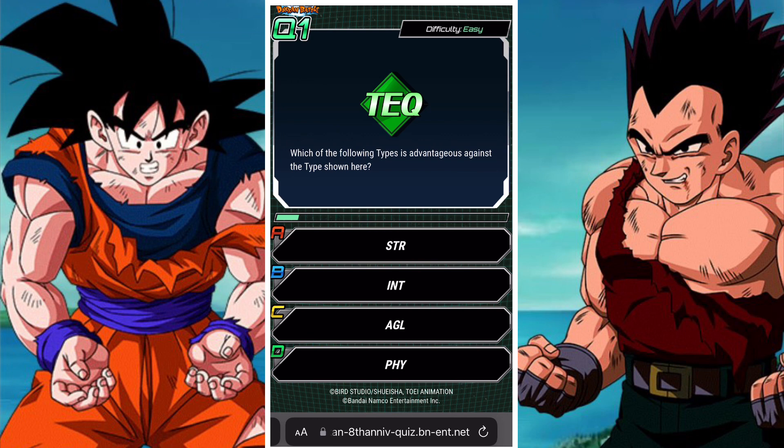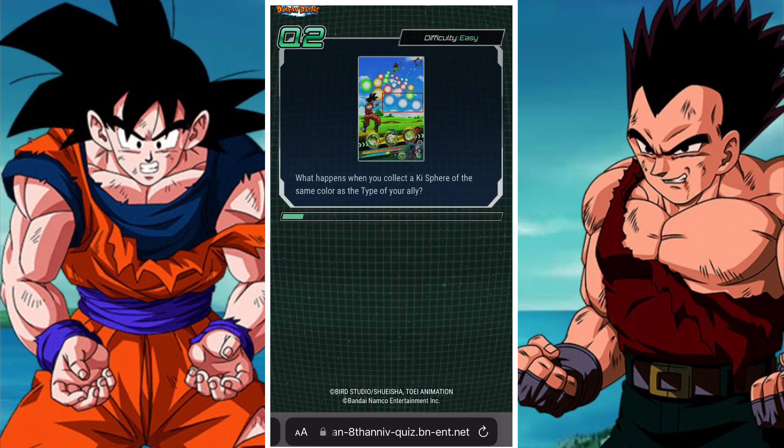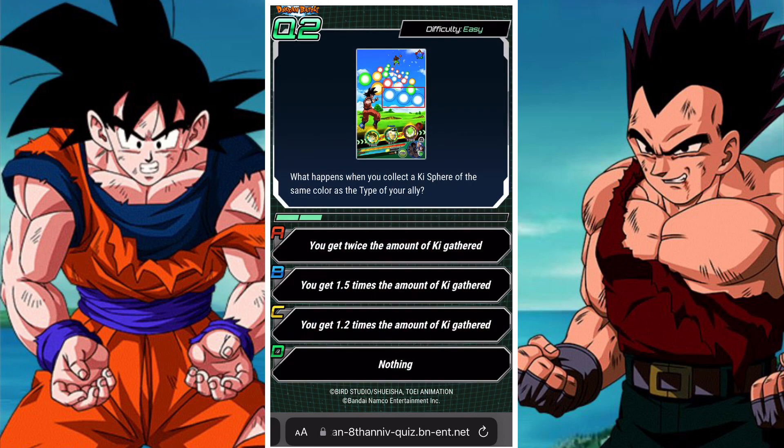So now we have: which of the following types is advantageous against the type shown here? This is a simple one — it's going to be INT, because we're just talking typing. Next: what happens when you collect a key sphere of the same color as the type of your ally? I assume ally means a guy on your team, so this will be twice the amount of ki, traditionally speaking.